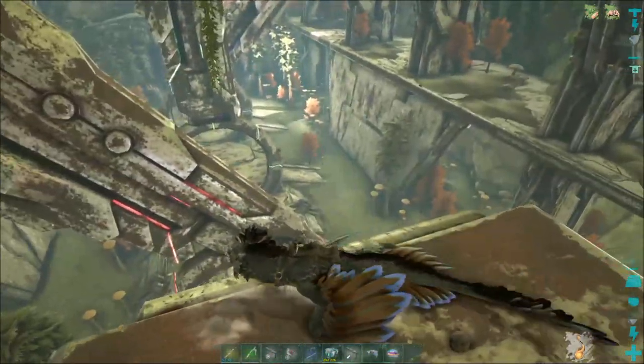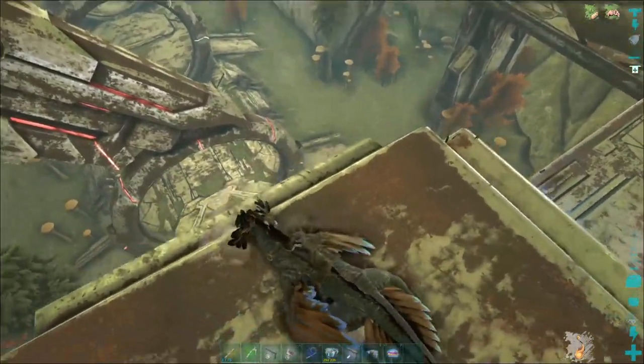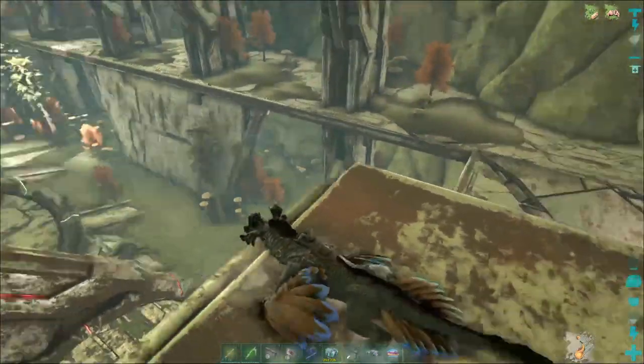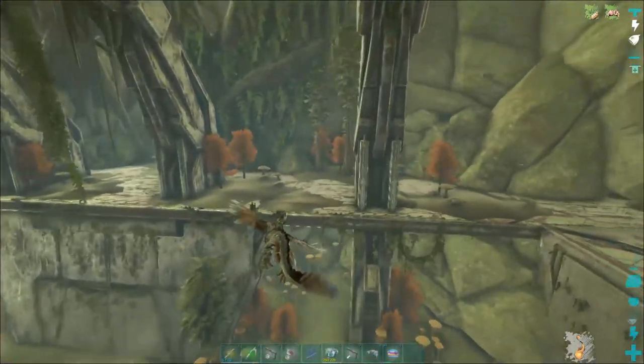The reason you're going to do this is basically you're going to pop them out of the ground by hopping out yourself, drop an egg for them, and use your rock drake to run away. Now that sounds really easy — it's not, but it's not hard by any means either.